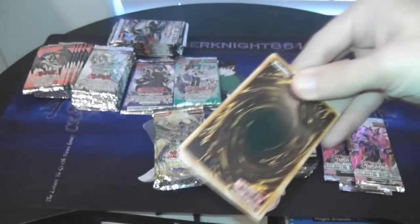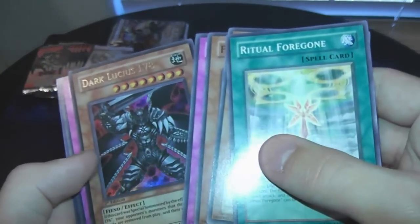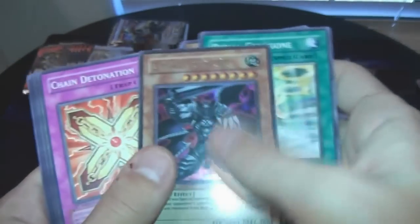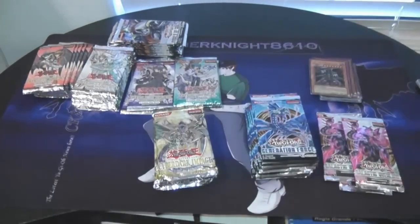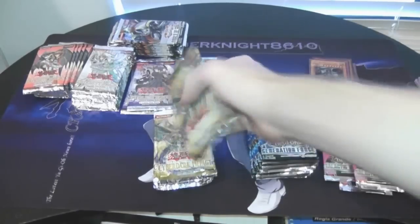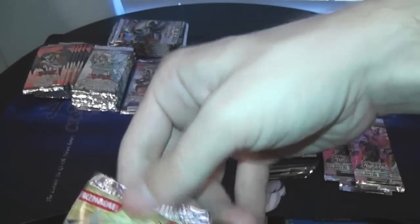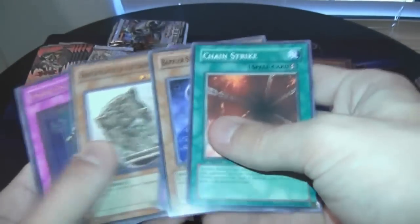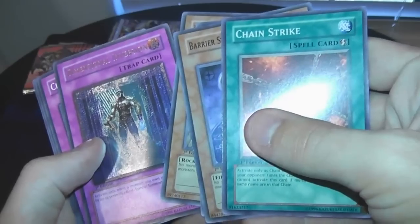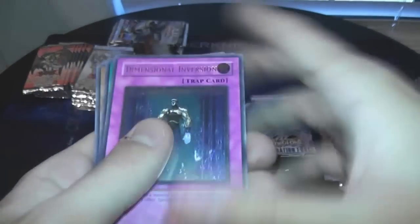Darklicious Level 8, 1st Edition — not bad, he looks cool. I always wanted to use some of those level monsters that didn't get much respect. I'd love to get some of the Cyber Darks. I know they got reprinted in the Zane pack, so they got a lot easier to get, which is pretty good for people. Dimensional Inversion — that card that was so hard to read before, we got the Ultimate one now, so we're moving on up.